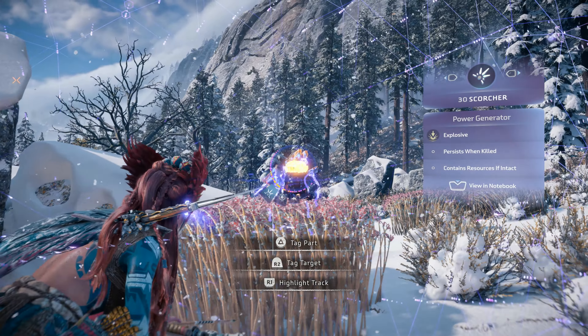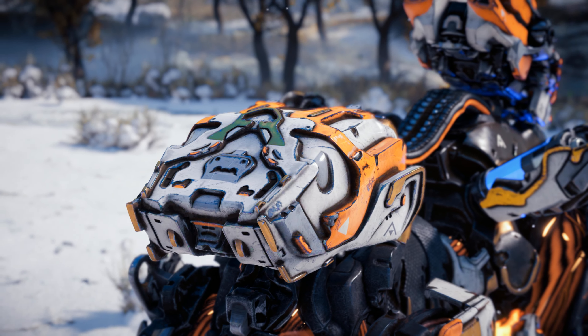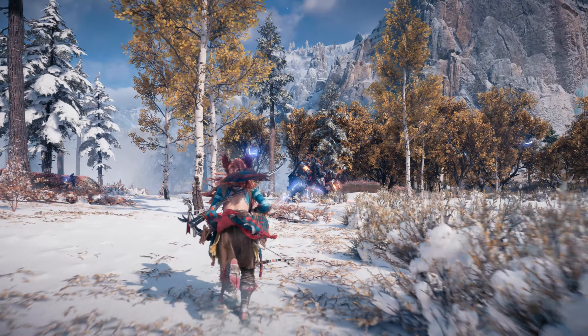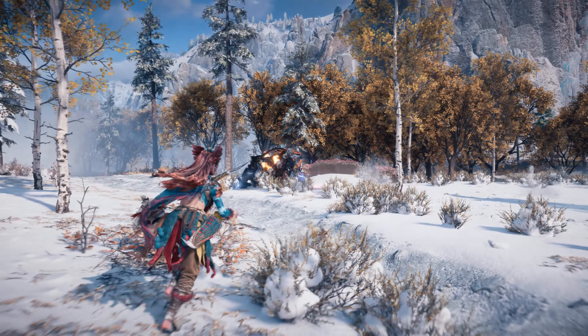The Scorcher's power generator sits atop its haunches and acts as a reinforced power source. Destroy it to trigger a large and powerful shock explosion and inflict the shock state.